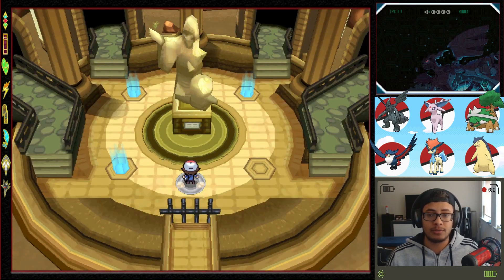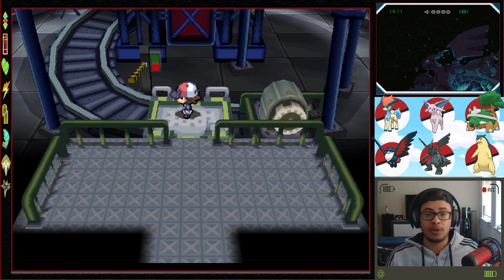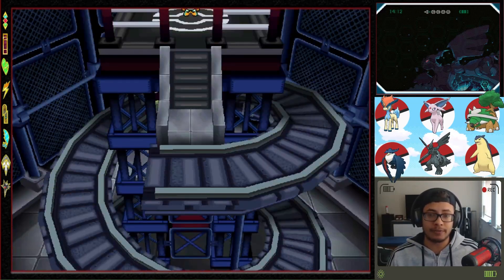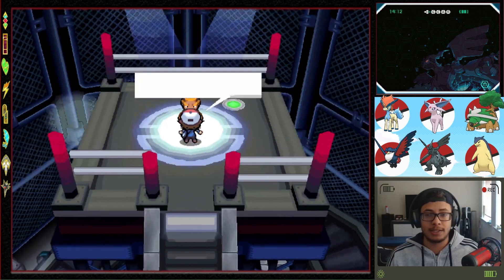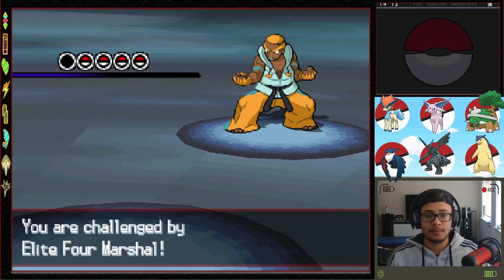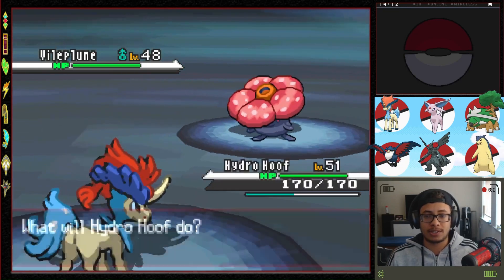Let's go get the battle with the last Elite Four member. I think we might put Hydro Hoof up front — yeah, let's put Hydro Hoof up front. I wonder, are we going to lose any more Pokemon? Drop a comment if you think I'm going to lose anyone in the upcoming battles. Anyway, we have Marshall — what has he got? Royal Blue. Oh, not the start we wanted at all.